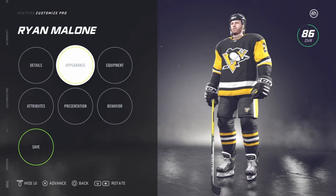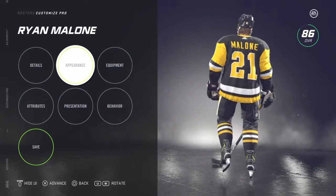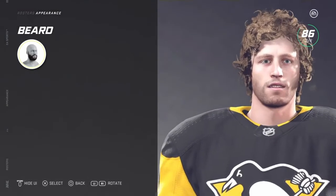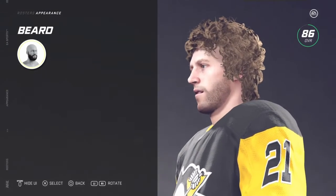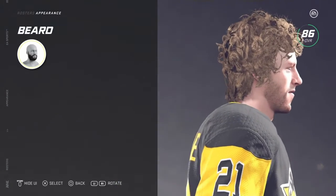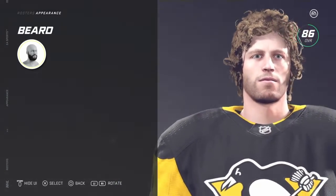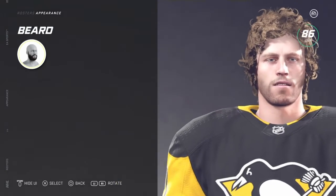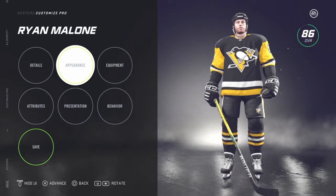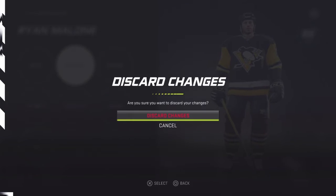I just made this guy, Ryan Malone. Forgot about him. I think he looks pretty dead on. Pretty easy to make Ryan Malone, too. He was a power forward when the Crosby era first started off. He was on the team that went to the finals in 2008 and lost. Yeah, always good to have him — good power forward.